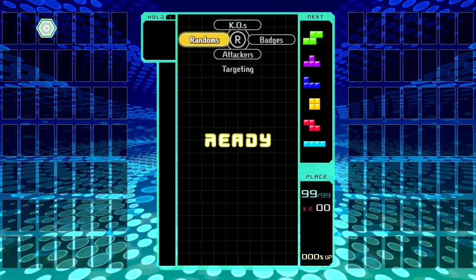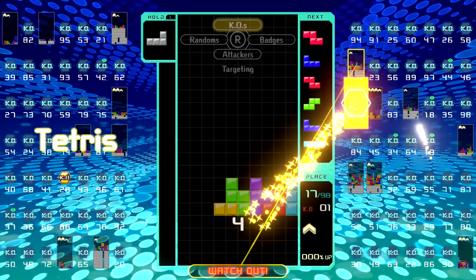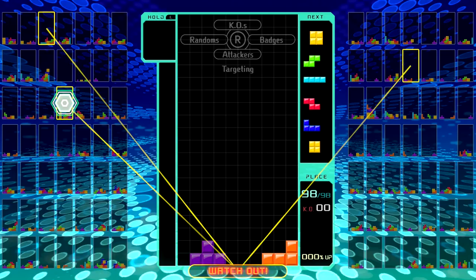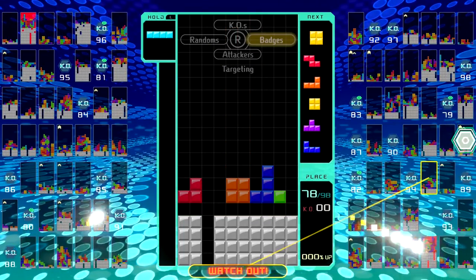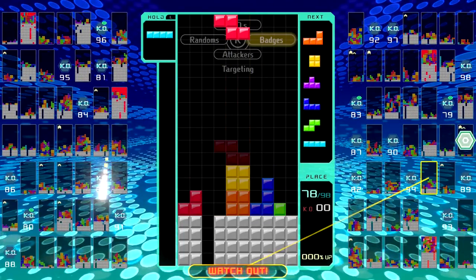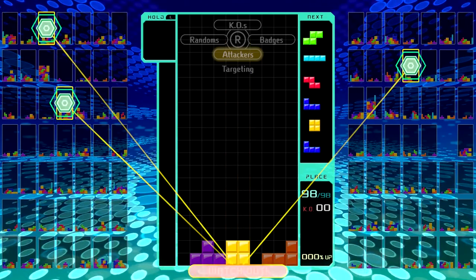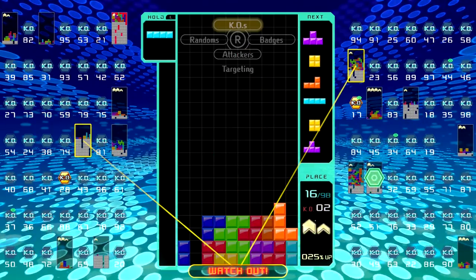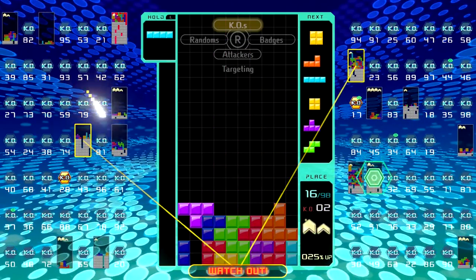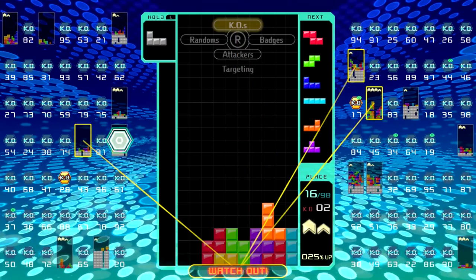The default option at the start of every game is always Random. The other options are KOs, which will target players who are close to getting knocked out; Attackers, which will target whoever is targeting you; and Badges, which will attack a random player who has the most badges. I'll explain what that means in a moment.